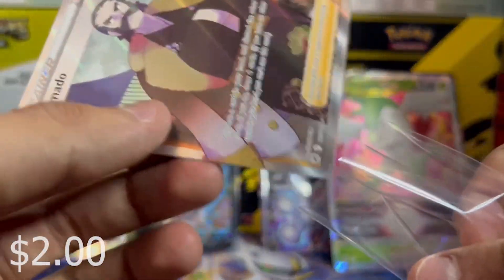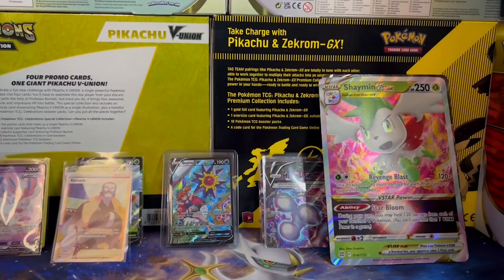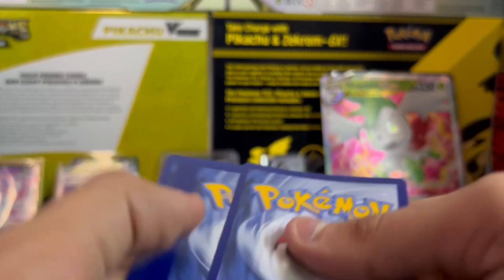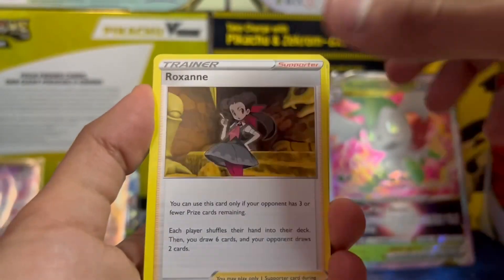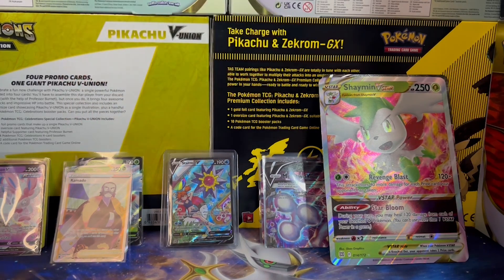Another hit — a trainer full art, Kamara! Oh my god, I don't even know who this guy is, but he's got a nice look. Oh my god, Astral Radiance — I might have to buy a booster box. Dude, I was not expecting that. Wow, Astral Radiance. Driftloom, Psyduck, Togepi, Magnemite, Eevee, and Rapidash — first non-hit, but those two hits are just amazing.